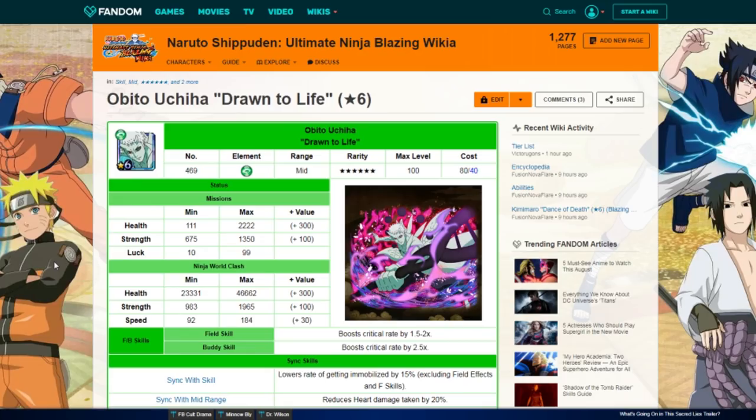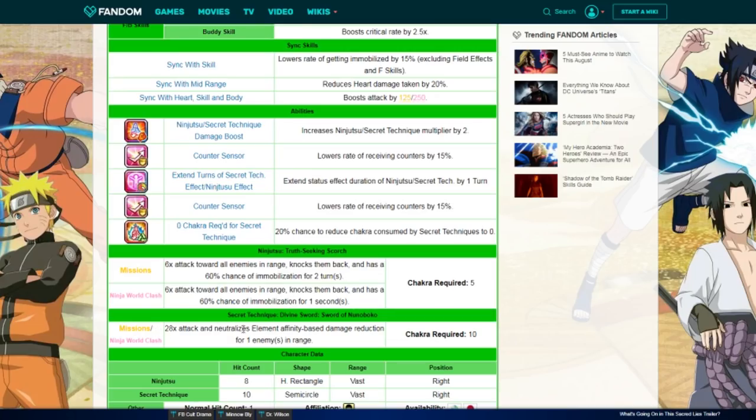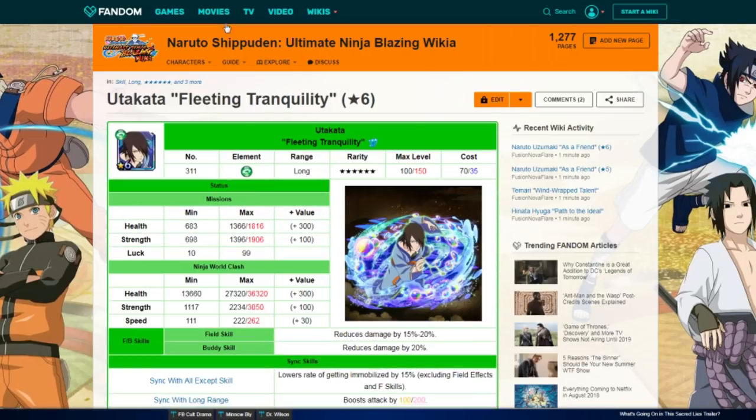Next is Six Path Obito — you literally don't need any dupes on him. The main point is damage: 28x attack and he negates type disadvantage, so he'll carry you in skill-only objectives for heart rates, those five-pearl objectives. He's going to be your bread and butter getting through a lot of different content.